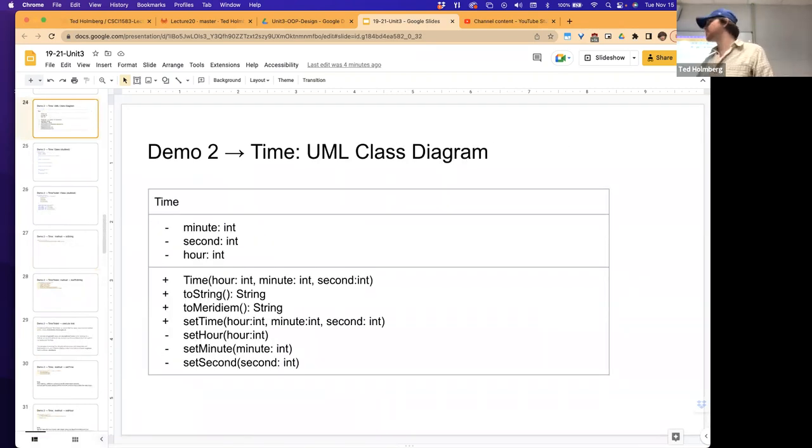We had this time class where we defined the properties of a time class as being broken down into minutes, seconds, and hours. And we defined inside the last row of this UML class diagram all the publicly available methods that other objects can interact with, with each time instance. So we have the time constructor, we have a toString, we have a toMeridian, setTime, setHours, setMinutes, and setSeconds.